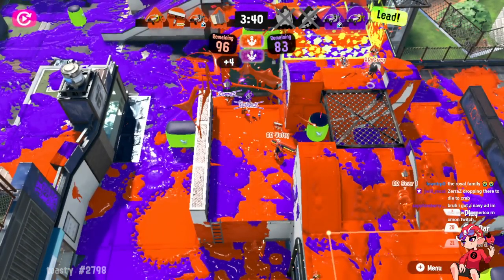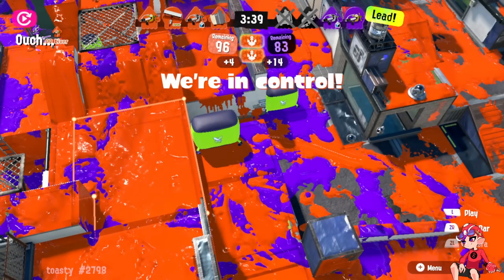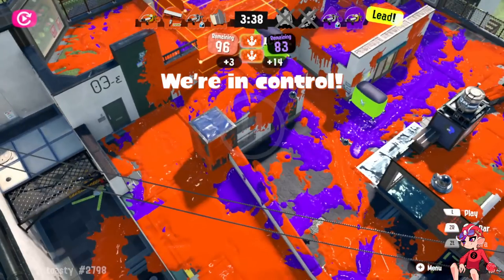This is one of the main things that makes this map good: attackers cannot overextend. If you push too far ahead — whether off the roof this way or going over here — you get very punished. The further ahead you push on this map, the better the flanks get for the defending team.